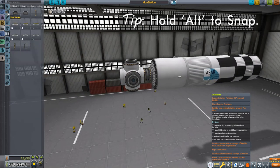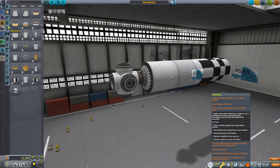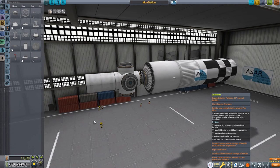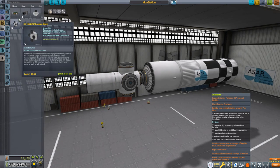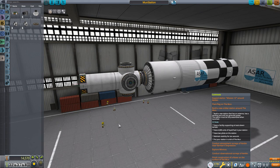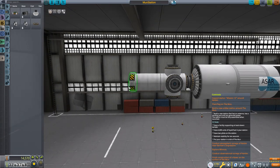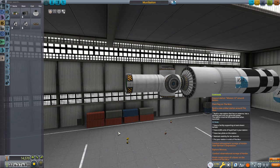Let's get another structural fuselage to build this out a little further, holding the Alt key. On the end of that, I'm going to put in some reaction wheels. It is a good idea to have your station have some independent control, especially as it gets bigger. A set of reaction wheels to help keep your station's attitude consistent is a good idea.